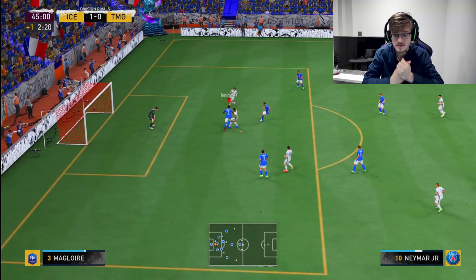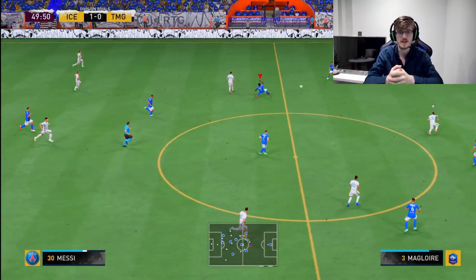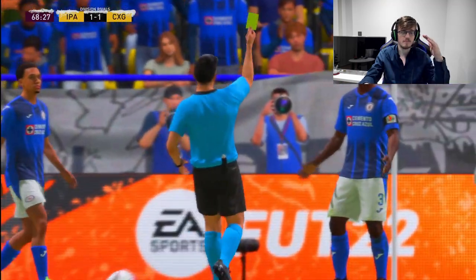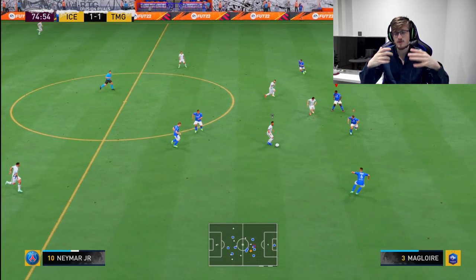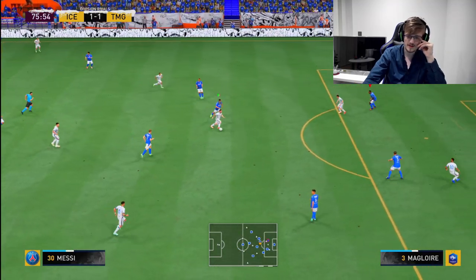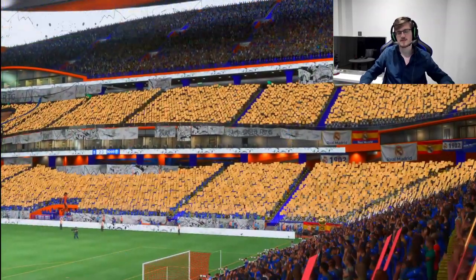You need players that can turn super quickly — someone like Rio Ferdinand is a great example. He has 92 strength and 80 aggression but I expected more oomph from him. Compare that to Van Dyck, who bodies people out of the way. My opponent was using Van Dyck and Magloire's tackles just seem out of place. With Campebbe I've done this tackle a million times and it never leads to disaster — Magloire just doesn't stick his leg out.